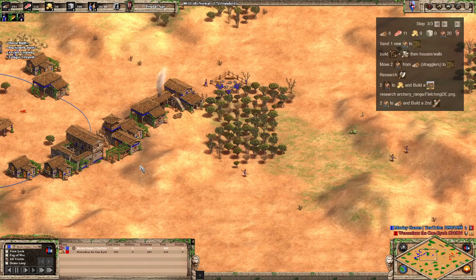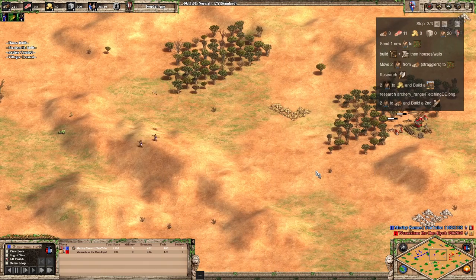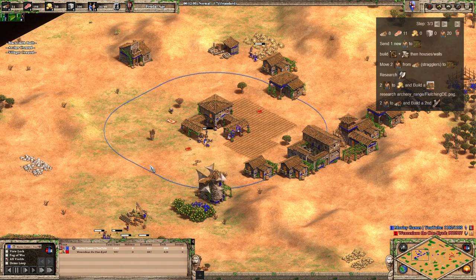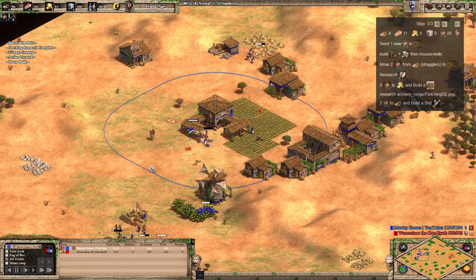Thanks for watching. If you enjoy the content, do consider subscribing, and I'll see you on the next one. We're going to look at men-at-arms into archers meta builds. On the screen you can see the Malians build order, which is for a 19-population two-range build for team games. Cheers.